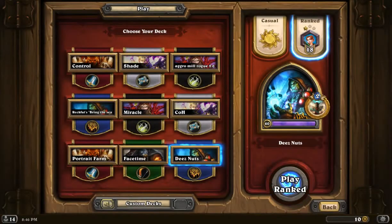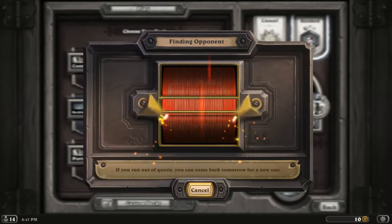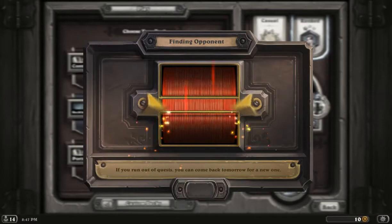That was pretty cool. If you face a lot of Hunters, this is probably not the best deck to play versus them, because we don't have Feral Spirit, we don't have Harrison Jones. Those are probably cards you want in that matchup versus Hunter. But as you can see, it does hold its own.